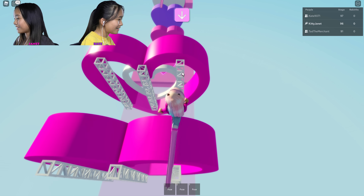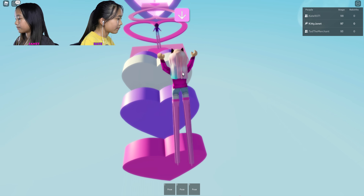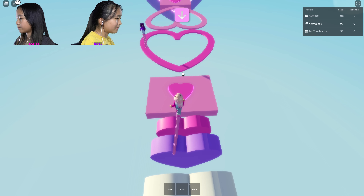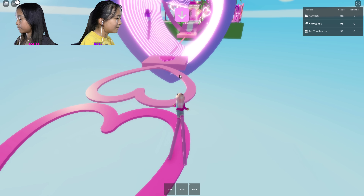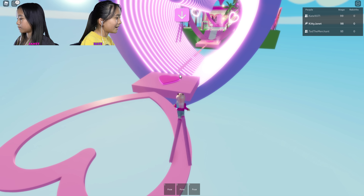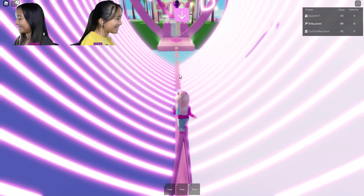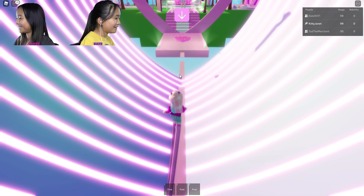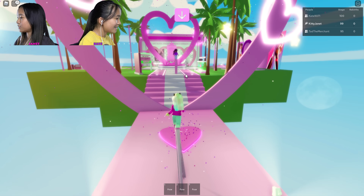I'm gonna win, maybe! Oh no, it's on stage 96. These aren't - try to balance on these a little bit more, cause you gotta land exactly on the bottom of the heels. 99, Janet! You fall off now. I know, it's so sad. Oh, you're right behind me. If you fall off - Janet! Yay! No! You made it to stage 100 first!